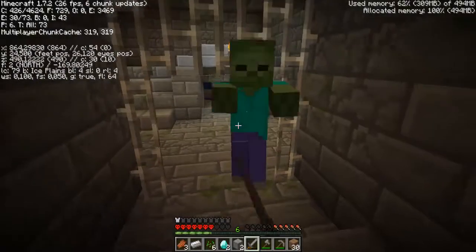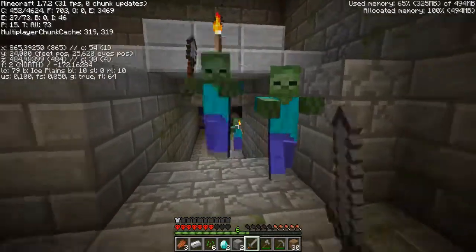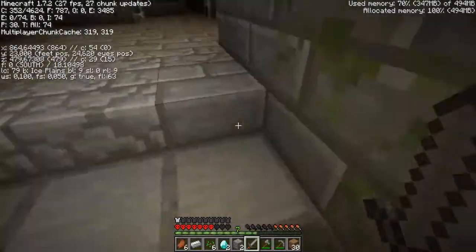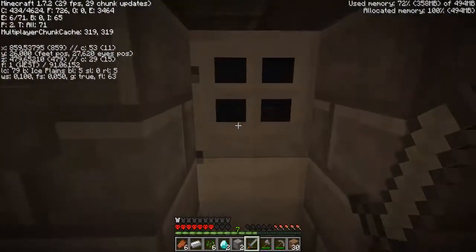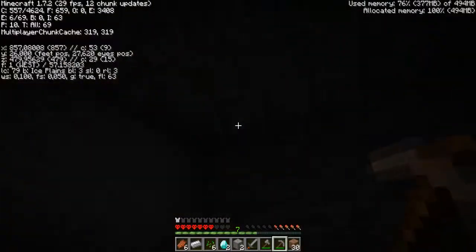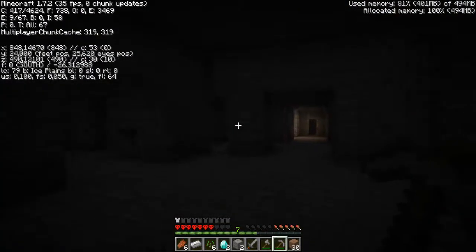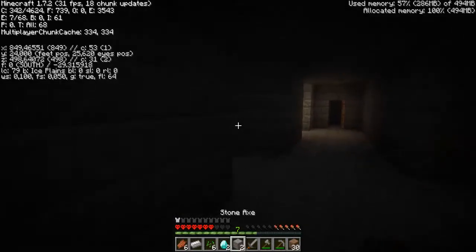We're getting completely swarmed. We can make a diamond sword but I think I want to keep the diamonds for if we find more — we can make a pick and an enchantment table. These are such worthless rooms — that's just how a stronghold is. It's completely worthless, but that's how most things in Minecraft are.